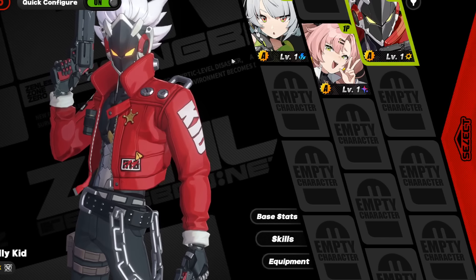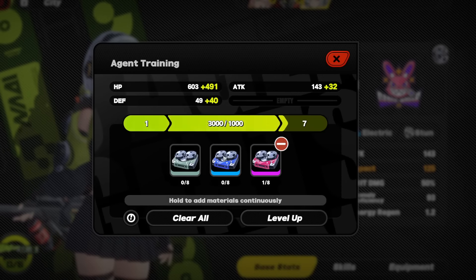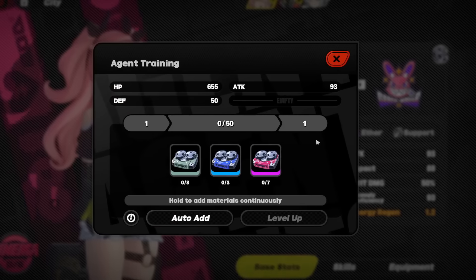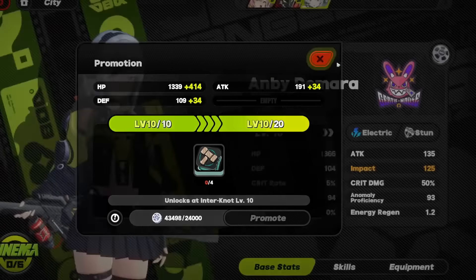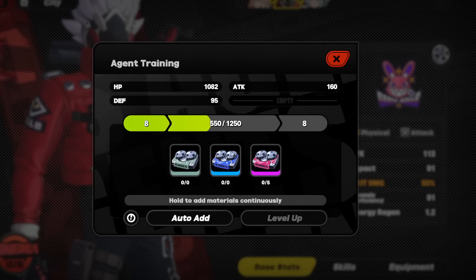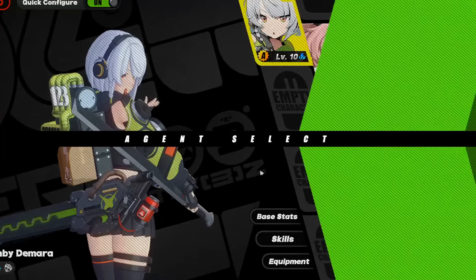One key tip to make rerolling much faster: the moment you get to choose your own characters, immediately level them up as high as they'll go. For example, level your main character up to level 10 and boost Nicole a bit too. You'll get materials back if it's too much, and you'll earn more as you play. This makes every subsequent combat mission far easier.